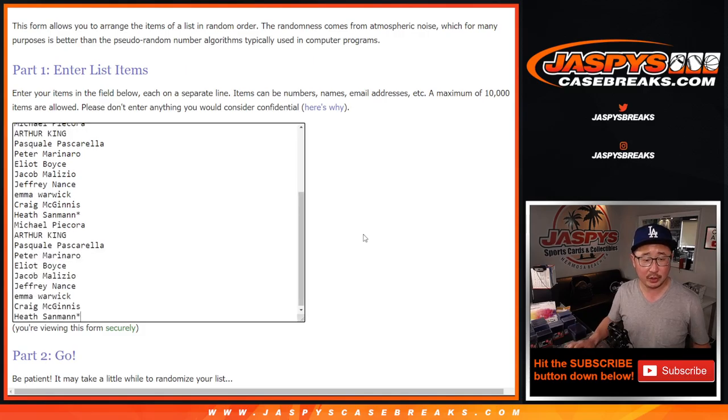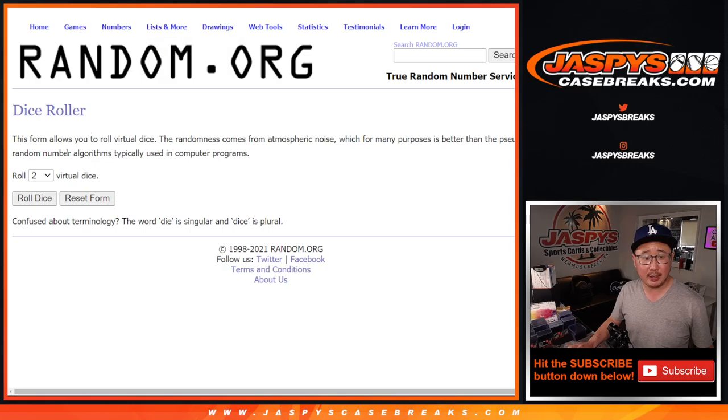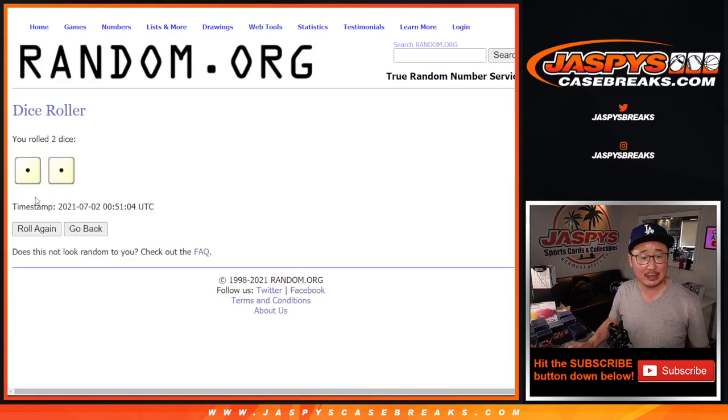Alright, so there's one, there's two, and there's three. Let's triple up that list and we've got all the teams in right here. Let's do it. Let's roll it. Let's randomize names and teams.